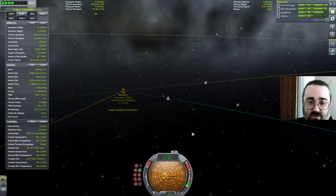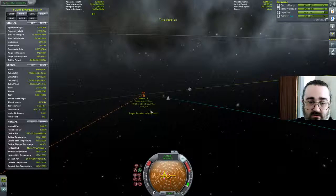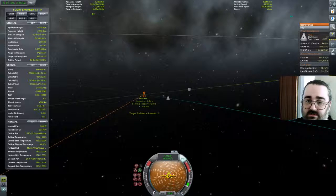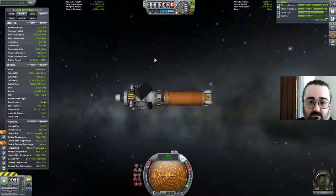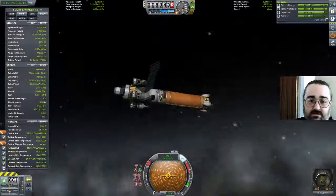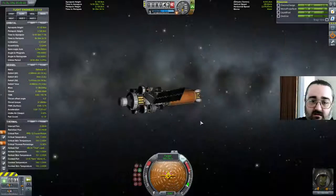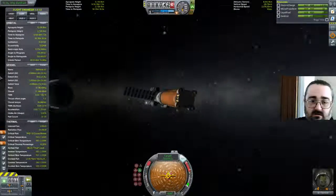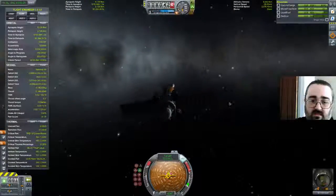You can see that the target indicator and the retrograde indicator are quite close to each other, so I am currently going pretty much straight towards it — that's exactly what I want. So we'll just time things off a little bit. When those indicators start to separate is when I get interested, and when the distance gets quite low that's just information — it's going to take me two minutes to get to zero.